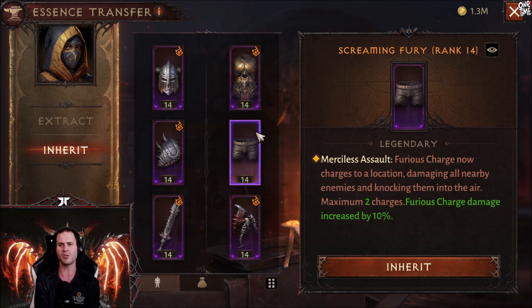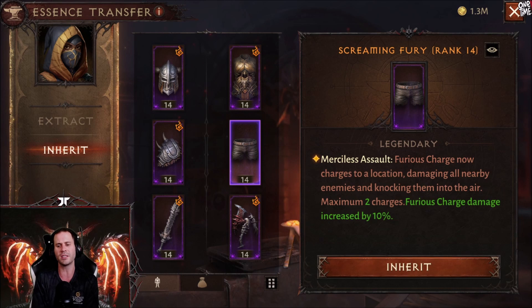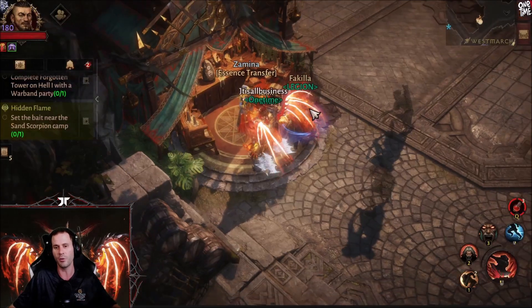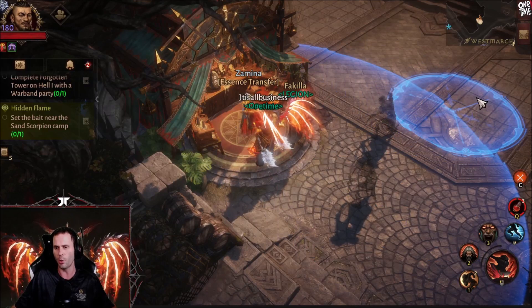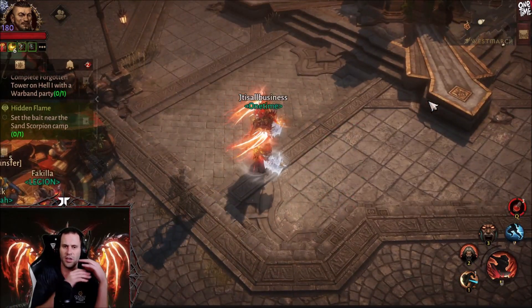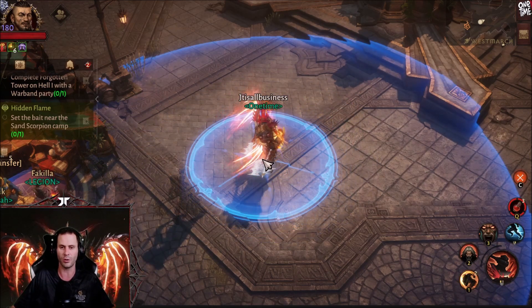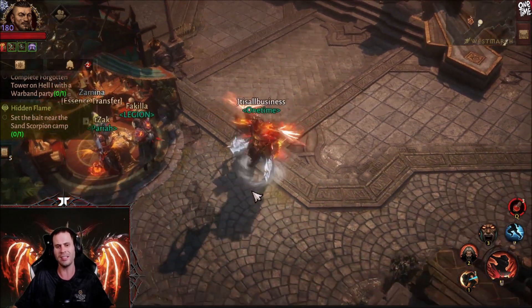For pants we have screaming fury, which changes furious charge into a knockup into the air, giving enemies a quick one-second stun. It limits you to two charges but furious charge damage is increased by 10%. Furious charge now damages all enemies in a circle and knocks them into the air — it's an AOE. So if two guys or eight guys are all in that circle, they all get thrown in the air.